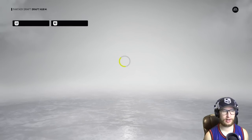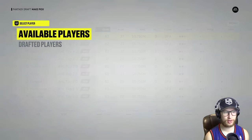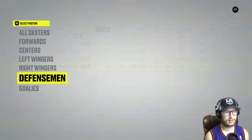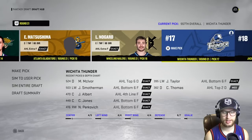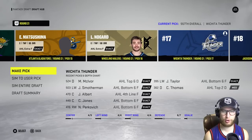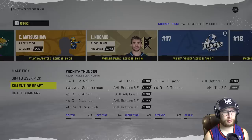We need a defenseman and we're done. We need another right-handed defenseman. So we have left, left, right, right, and left — yeah, we need a right-handed defenseman. Marcus McIver — sure, welcome to the team. Your Wichita Thunder are done. Let's sim the entire draft and go put this team together, shall we?